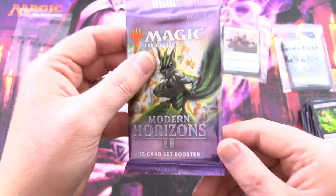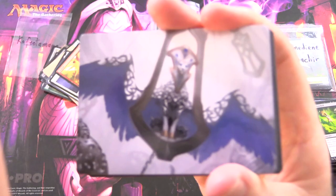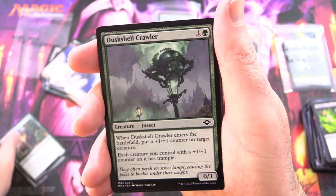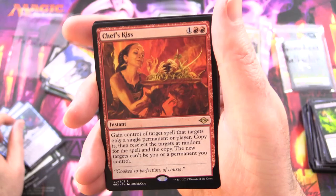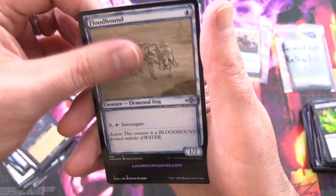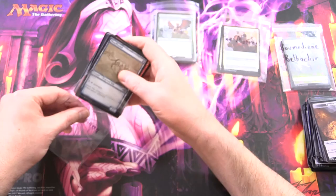One more pack here — Modern Horizons 2. Please don't be overshadowed by Commander Legends 2 — that would be a shameful thing indeed. Here we've got a Sphinx — this is Aethersworn Sphinx — followed by a Forest, Bannerhide, Crewshock, Duskshell Crawler, Smell Fear, Urban Dagger Tooth, Phantasmal Dreadmoor, Lose Focus, Tide Shaper, and the rare is Chef's Kiss, along with Angelic Curator, Violin Tumor Retro Foil Floodhound Sketch Variant. Modern Horizons 2 — sad to say — overshadowed here by Commander Legends 2.